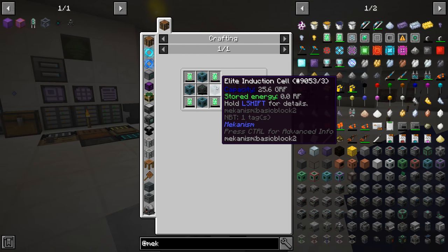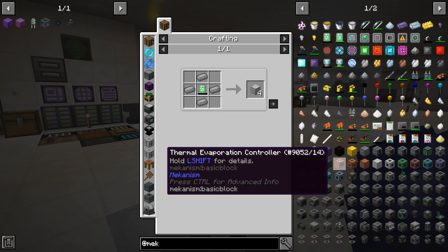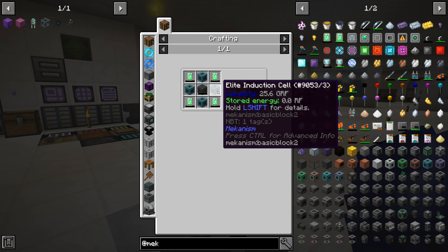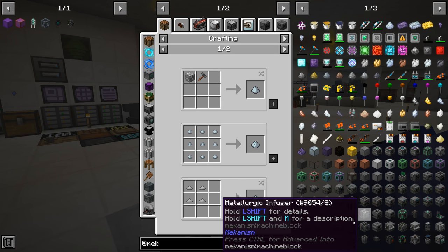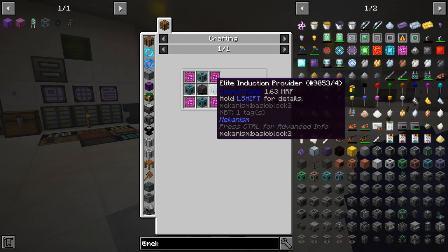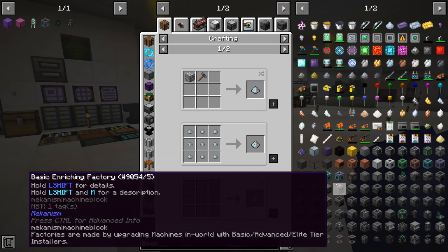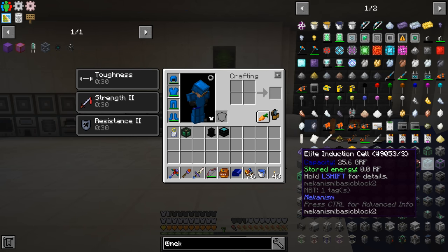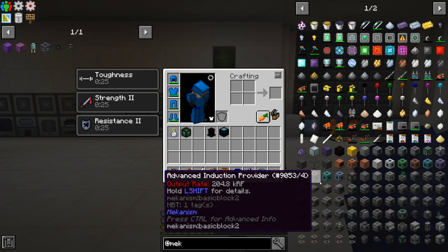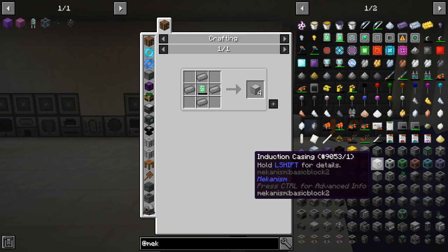Looking at the recipes - the ultimate induction cell requires energy tablets, four of the previous tier, and an ultimate energy cube. We have to go through different recipe tiers all the way down. We'll need a lot of steel casings and lithium dust. The induction providers similarly need the previous tier providers and cells. I'm going to make the auto crafting recipes for all of these, see what it costs, and get all the patterns set up. We'll need the induction port and a bunch of casings.